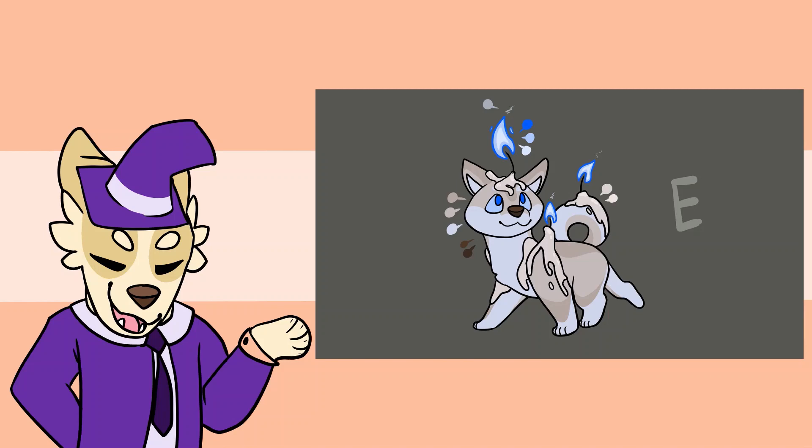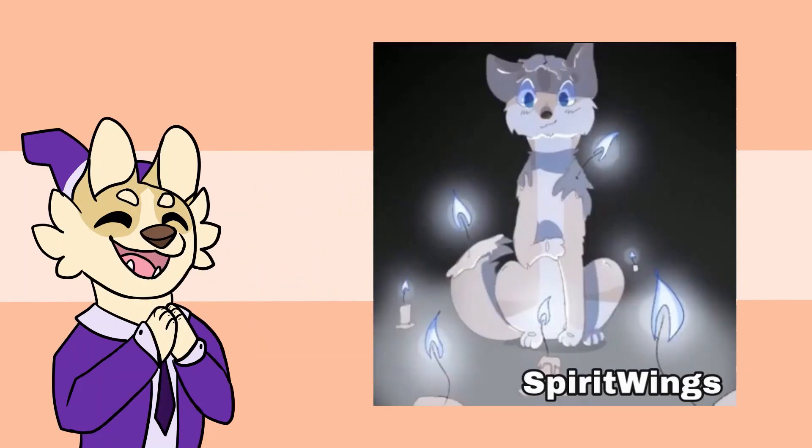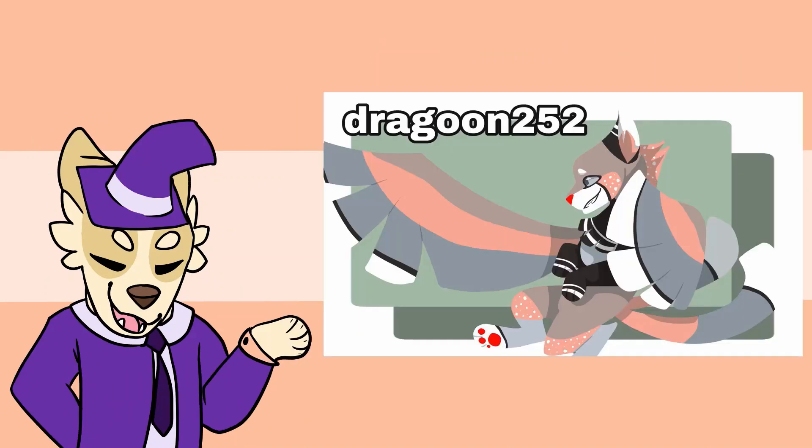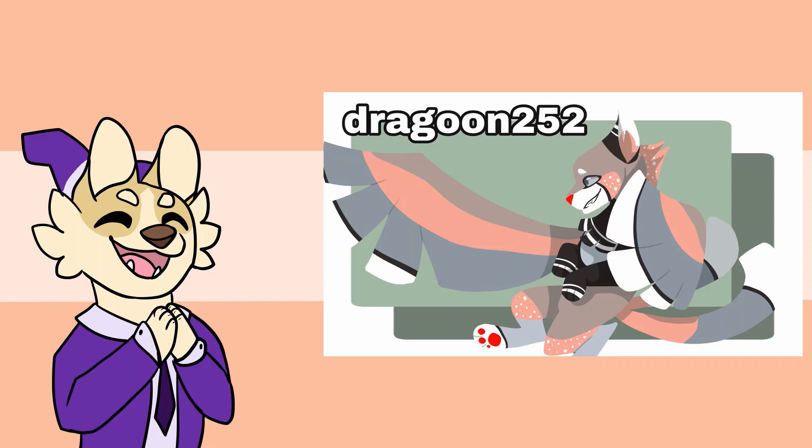Our little candashiba, that is E, I would like to announce goes to Withered Spirit. The lighting and detail in this picture is super cool, and I really hope you enjoy them. D, the red-nosed finch cat, goes to none other than Dragoon252. I really like the simple style you put them in, and I think it's cool how you didn't put line art in them. I really hope you like them.